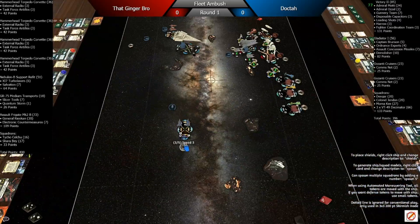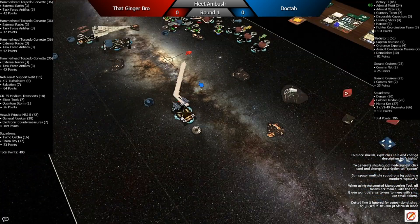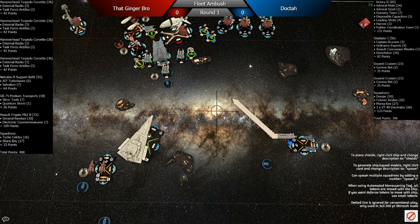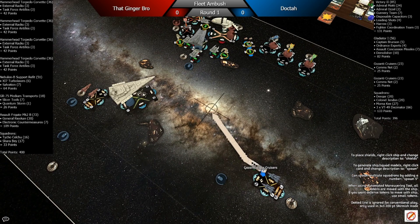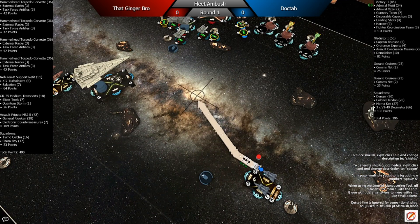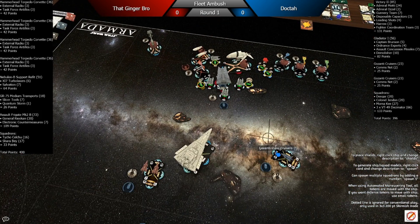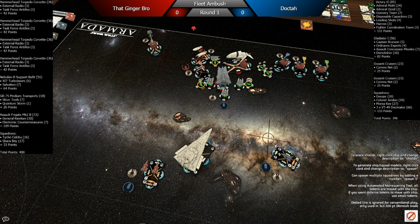I take the NAV dial with my Gazanti because he's really out of the fight and I want to be able to deliver tokens to help deal with that Slicer Tools GR-75. I plot my stuff down there — decent spot, but it gets into trouble with those two green and yellow Hammerheads we'll see here soon.